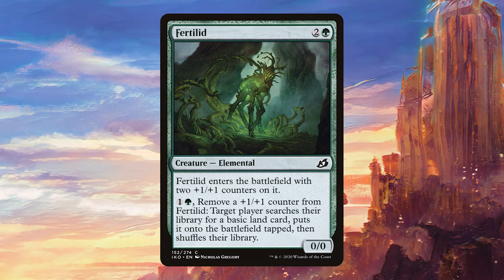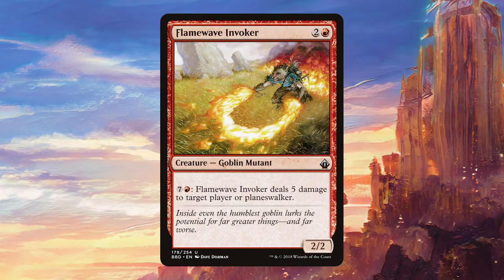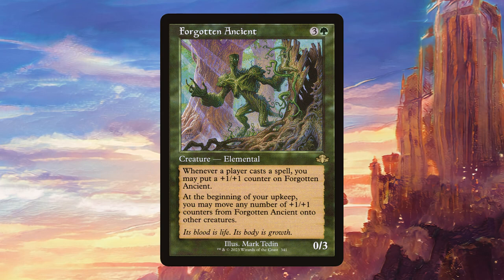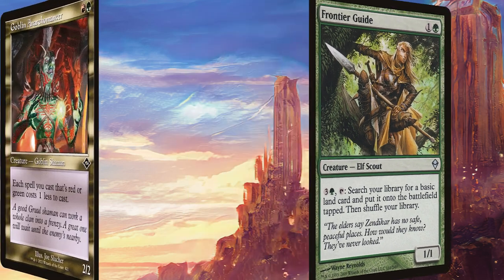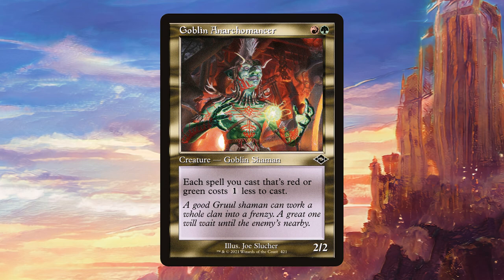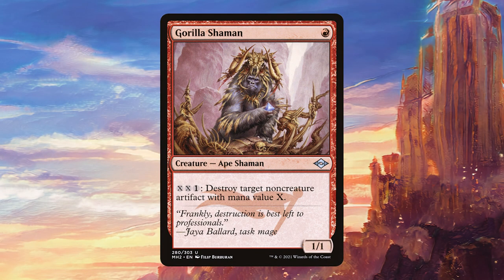Fertilade fits both of the angles that this deck is going for very well — both the +1/+1 counters and the activated abilities angle. With Agatha out this only costs one mana, and we can proliferate the counters on it so that we can keep getting lands out of our deck. Note that in this deck in particular, getting a lot of lands is very important since all of our activated abilities are going to cost mana. Flame Wave Invoker is another card similar to Baal's Invoker — it's going to deal five damage but targeted rather than to each opponent. Forgotten Ancient is great in this deck; it's a card that has fallen out of favor a little bit in Commander these days, but it's going to grow a lot in this deck, and those counters can be transferred onto Agatha during her upkeep to make her huge. Frontier Guide is a forgotten card from Zendikar that is very powerful and basically provides another effect similar to Fertilade. Goblin Archomancer is going to reduce the cost of most cards in our deck, so it's amazing here. Guerrilla Shaman is always a decent card, but in this deck it's going to be better than normal because we should be able to activate its ability for very cheap thanks to Agatha.